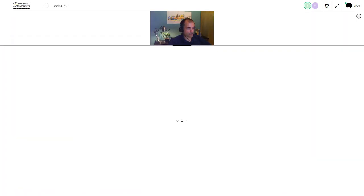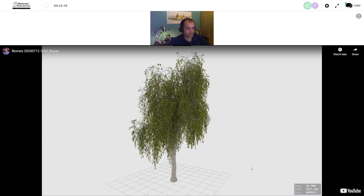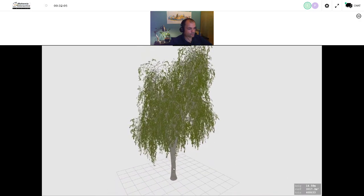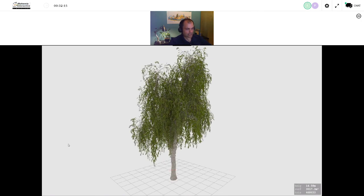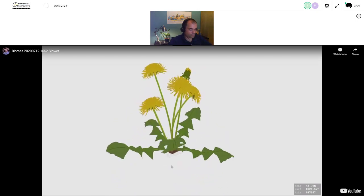Now I'm going to move to a look at biomes and take a deeper dive into something we don't show that often — how we've actually generated the trees you see in VBS 4. This is an internal capability we have for procedurally generating trees and vegetation. We'll take a look at that, and then look at some of the locations using these plants within VBS 4.